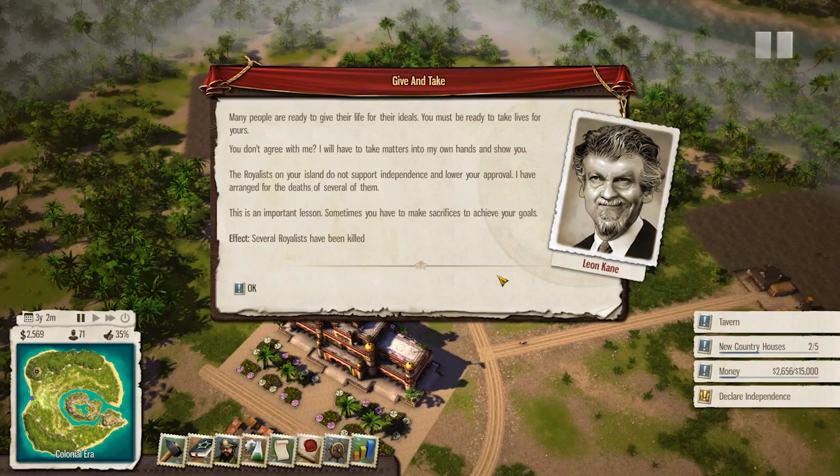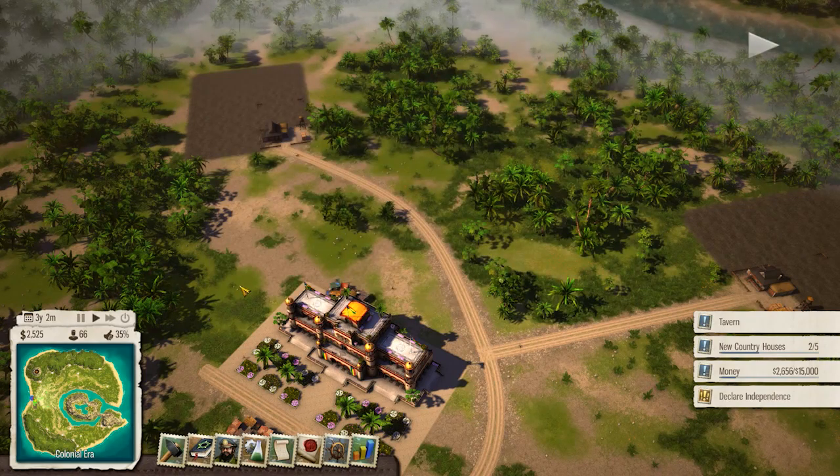'Many people are ready to give their life for their ideals. You must be ready to take lives for yours.' I'm not ready! 'You don't agree with me? I'll have to take matters into my own hands.' The royalists on your island do not support independence and lower your approval - 'I have arranged for the deaths of several of them.' Wow, Billy Connelly, holy shit.